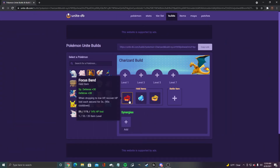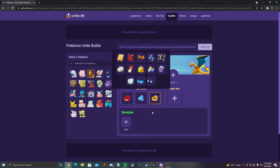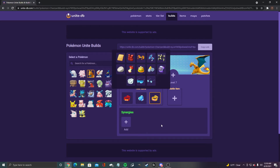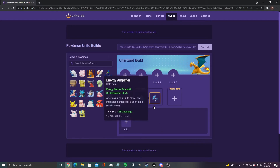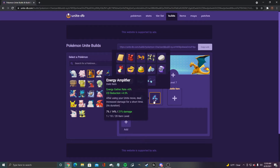For Charizard, I'm a little torn. Focus band, buddy barrier, and muscle band, but Charizard has one of the best ultimates in the game. If he's flying over top of you, you're literally just dead as a squishy character. So energy amplifier is a very good substitution for muscle band — you regenerate the ultimate super quickly, and with energy amplifier it goes even faster.